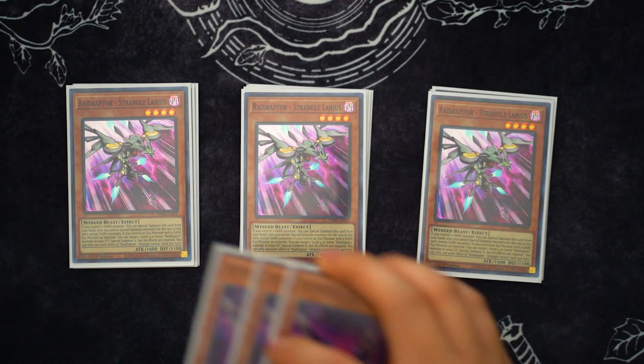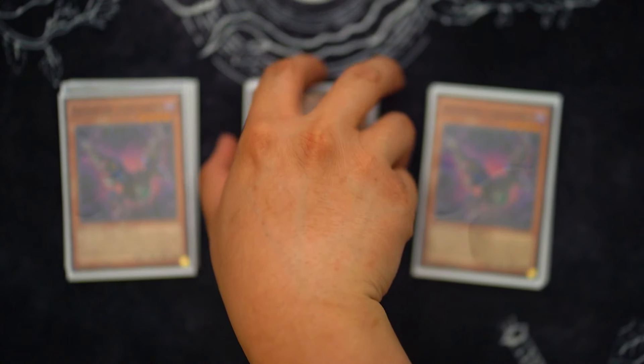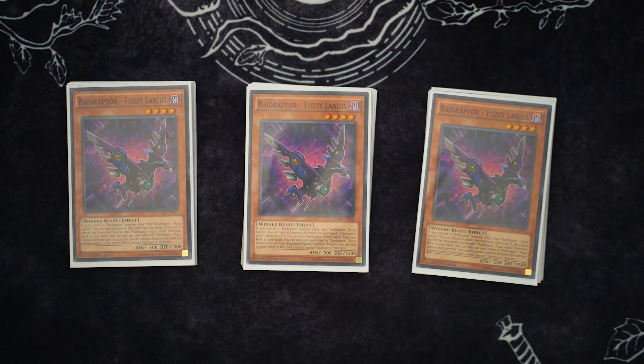Next up, my favorite extender because I like the name — we have three Fuzzy Lanius. This one does lock you into Raid Raptors, but that's not going to matter with this build because we only play Raid Raptors. If Fuzzy Lanius is sent to the graveyard, you get to add another copy of itself to the hand. So if your opening hand is a little awkward, like you open Tribute Lanius and Mimicry, you can just go Tribute Lanius, send Fuzzy, Fuzzy adds another copy of itself, Fuzzy's effect specials itself, and you have combo anyway. The fact that Fuzzy can recur itself to get you another copy and just extend for free is great.